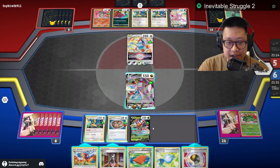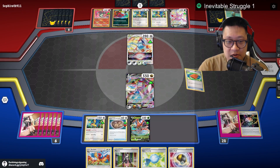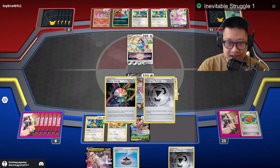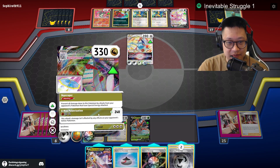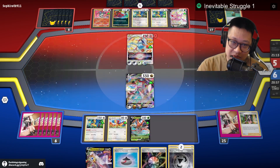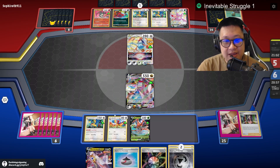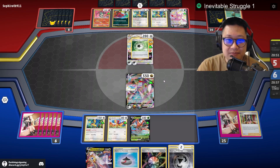Let me see what I'm going to do here — I think I'll take the Peonies back in my deck, I don't want to waste those. It'll help me search for anything I want. Now I've got to be careful — I really don't want to throw this down right now. If I throw down the Duraludon too early, he might just fish it off the bench. That's why I'm not trying to set up another Duraludon right now.